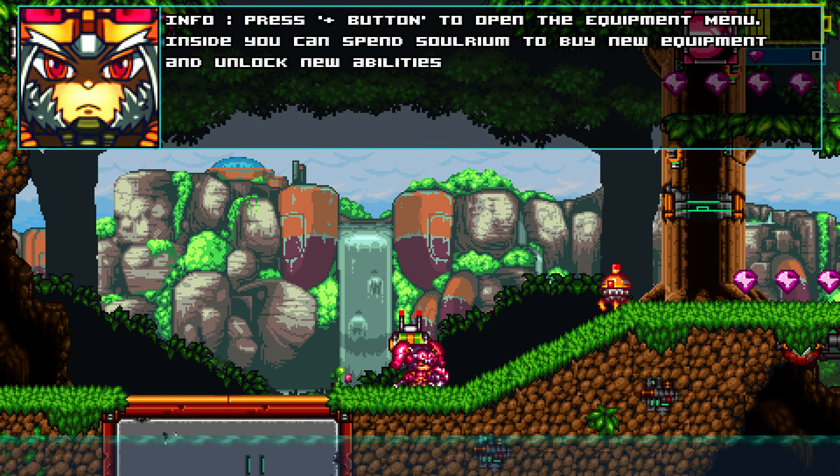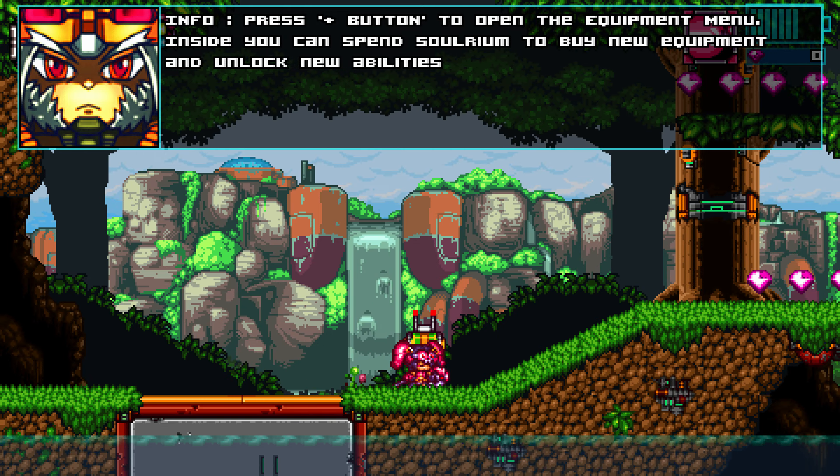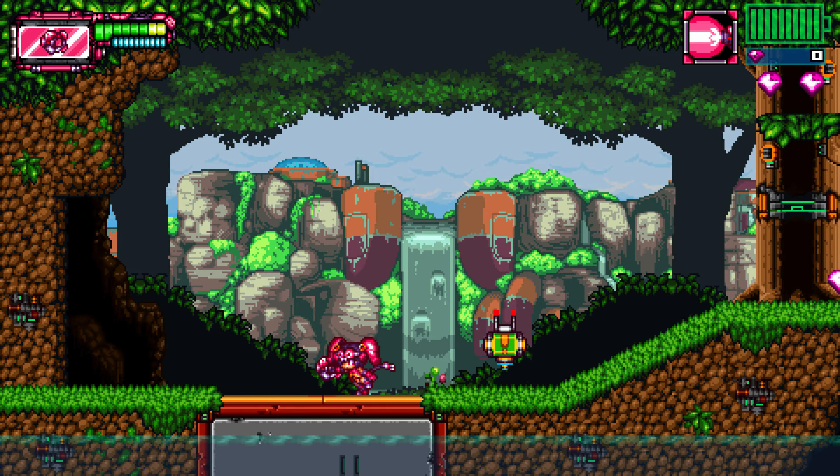So let's actually read a little bit. Okay, to open the equipment menu — inside you can spend Solrium to buy new equipment and unlock new abilities. That is fine by me.